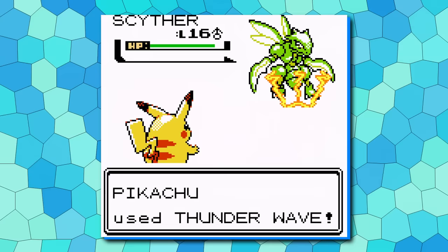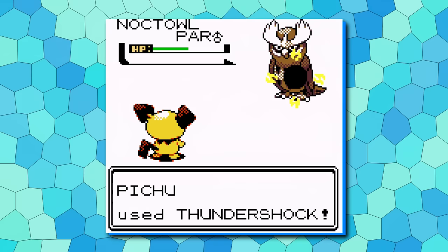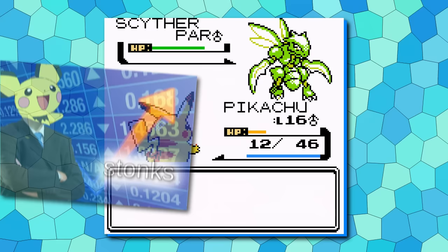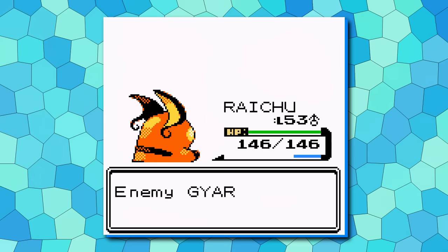The only thing holding Pichu back are its mediocre stats, which even have the potential to be improved. Through grinding friendship, it's unlikely to evolve Pichu before the Falkner fight, but dedicated players can make it happen for Bugsy, which only further raises Pichu's value. It's no star player, but given all this utility plus the fact that it primes you for a mid-game Raichu, it's a great new early-game encounter.